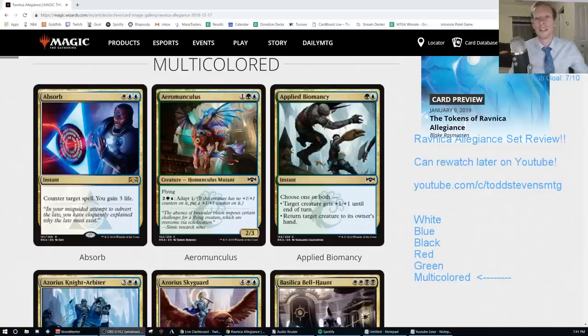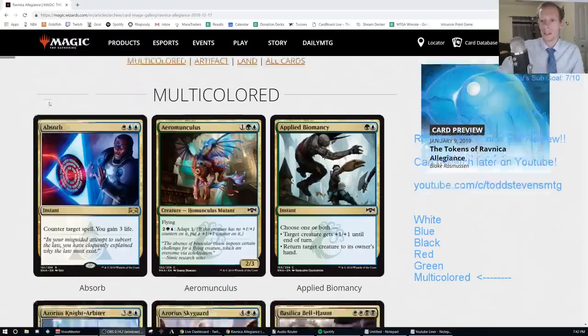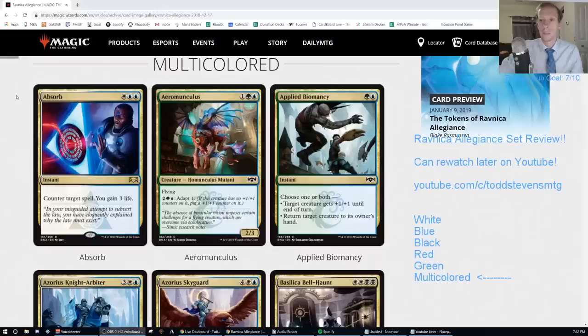Welcome everybody back on YouTube and everyone here in Twitch chat for our Ravnica Allegiance set review. We're going through each and every card. So far we've gone through the five monocolored sets — white, blue, black, red, and green — and we're going to cover multicolored and artifact together here in this one. There are only around 20 artifact cards, so we're putting those together with multicolor. This will be the longest of the videos, but there are lots of really good, interesting cards to talk about.